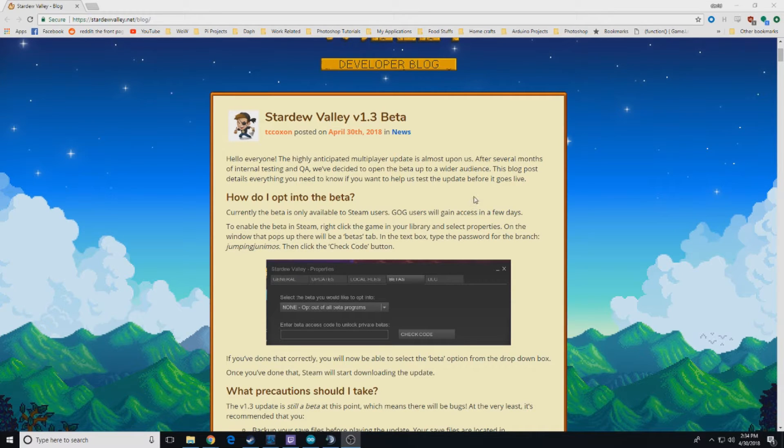Posted today, you can opt in on Steam only for the 1.3 beta. If you go to stardewvalley.net/blog, this will be the main post right now — you may have to dig for it if you come a couple days later. Basically, you're going to follow these instructions for Steam users.